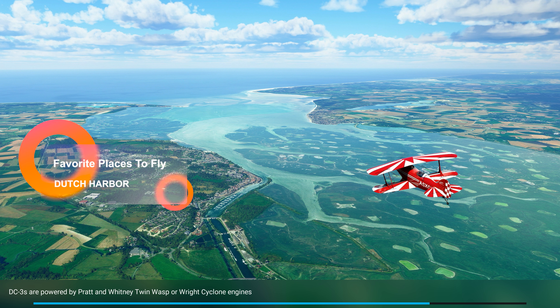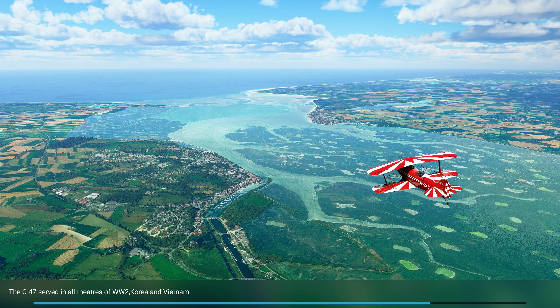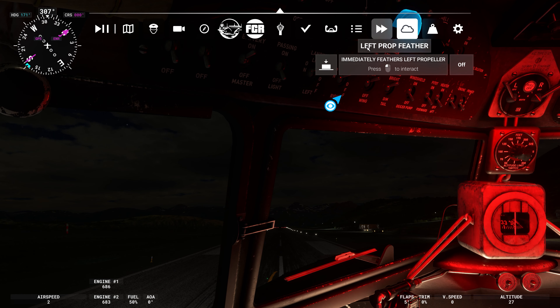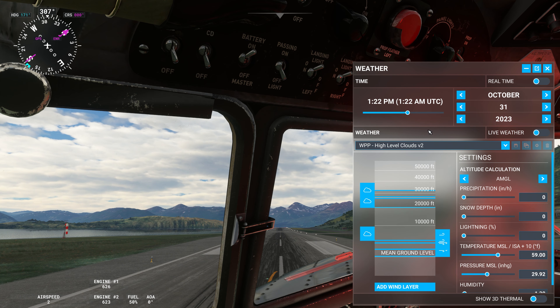Dutch Harbor itself doesn't appear on censuses as such — I believe since the 1940s it was incorporated into Unalaska — but nonetheless this is Dutch Harbor. You'll recognize it from the show Deadliest Catch. We're gonna have to do a little finagling with the time of day up here, which is why I didn't really bother to mess with it on the main menu.